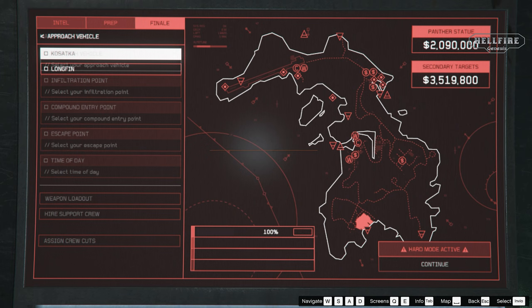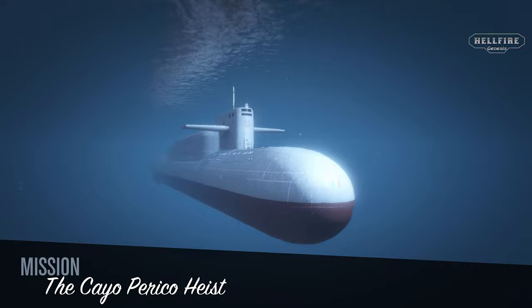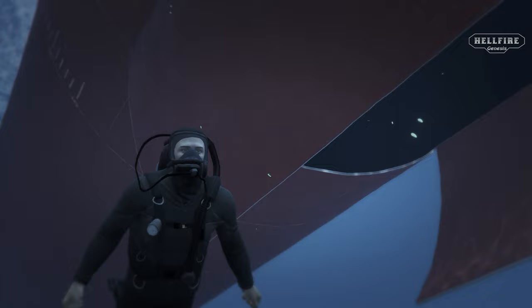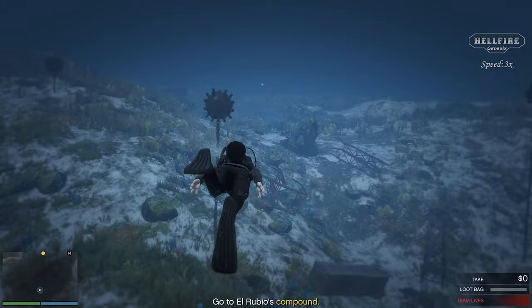In the description, you will find the links of the tutorials that I've done. The Kossatka method is good for playing solo or with friends, since you'll start the heist near the entrance of the drainage tunnel, and you'll have the scuba suit that is very useful for swimming underwater. Now I'm going to El Rubio's compound and I will be using the drainage tunnel as entrance, as it is one of the fast and less complicated ways to get in.